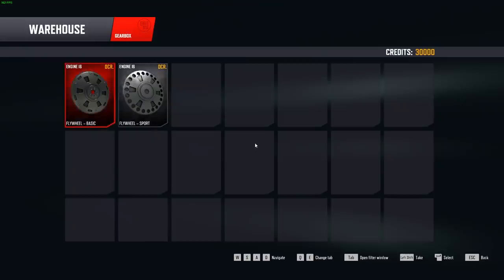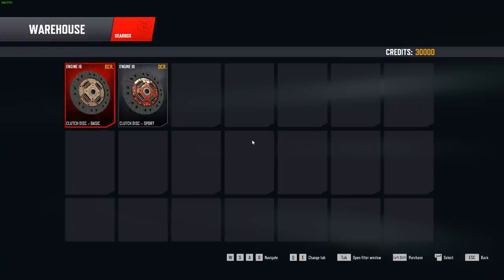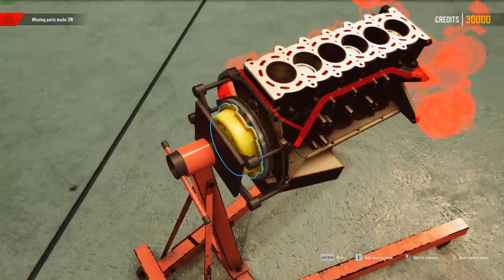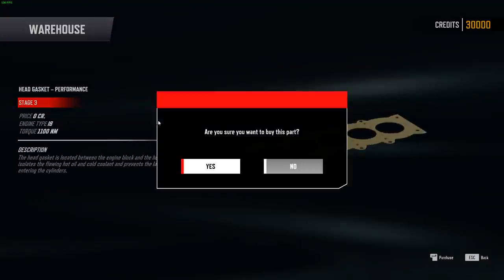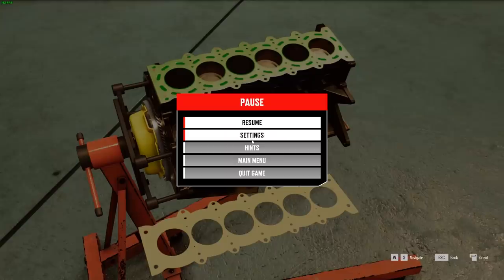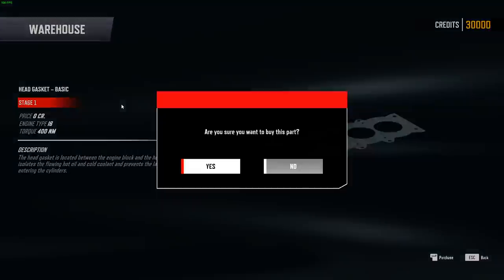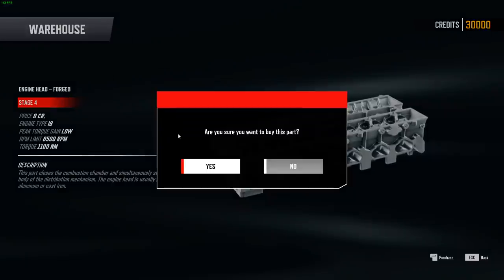We're going to go to the back side — at least we don't have to put every single bolt on. We're going to go with a sport flywheel. This motor is just going to go all out. We're going to drop the clutch disc in. We're going all out with this because money is not an option right now. Let's throw a performance head gasket on — we don't want to blow a head gasket. Actually, can we blow a head gasket? Let's put a standard head gasket in and be a stupid person — put a standard head gasket in a big built engine. We're going to put a forged head on.